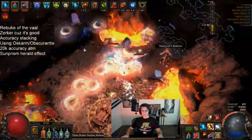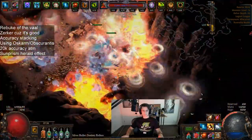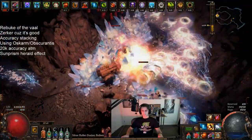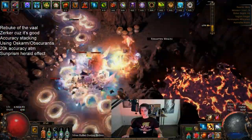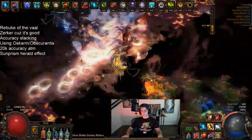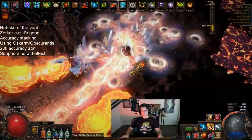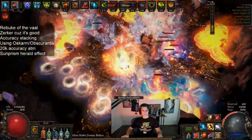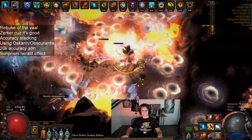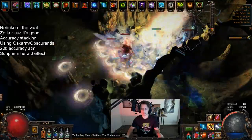I've gone with the accuracy stacking method because that also gets you some generic damage scaling. I have an Obscurantus that gives roughly 100% projectile damage based off of my accuracy, and Oskarms which gives about 200 crit chance based off of accuracy as well. I don't think it's super optimal or super worth doing, but for this type of build there's really not much else you can do for scaling generic all-types-of-damage. So I had to go the accuracy stacking route, get about 20k accuracy, and take advantage of these semi-decent items.